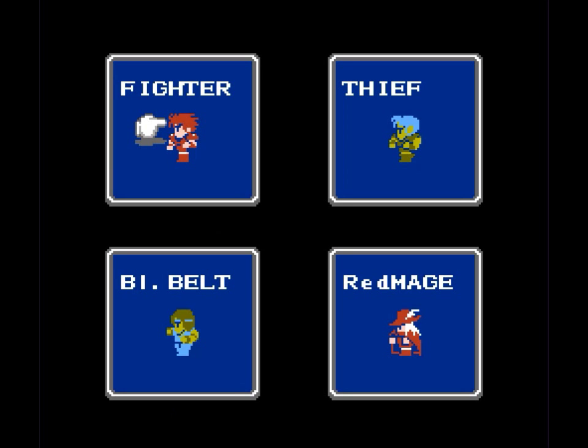So you get to choose what characters you want — the four warriors here with the light orbs. These are your options: you have Fighter, Thief, Black Belt, Red Mage, White Mage, and Black Mage. I'm going to play with probably the easiest team to play through the game with and one of my personal favorite teams. We're going to start with a Fighter as my lead. Whichever character is in the lead is actually the character that usually gets attacked most, but you can change the order later on.